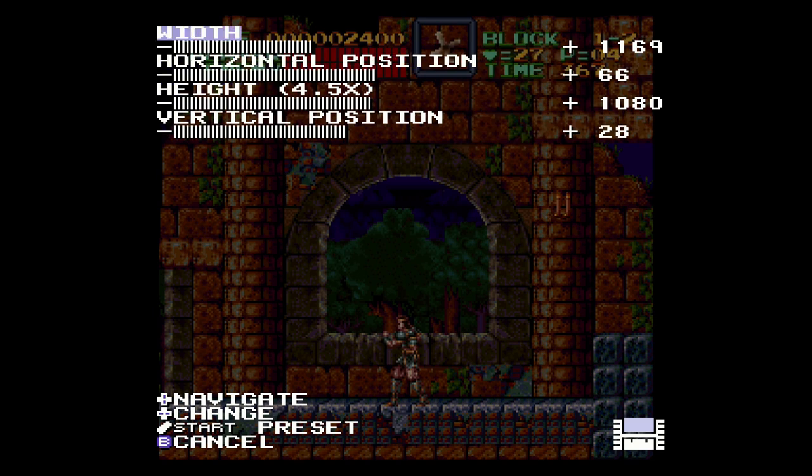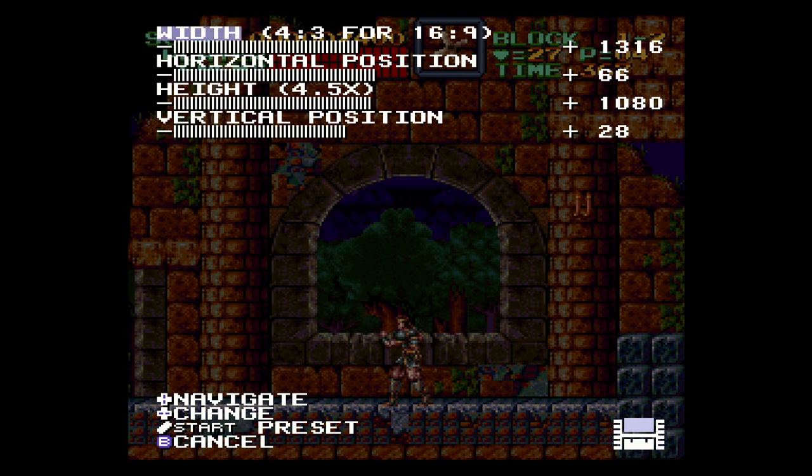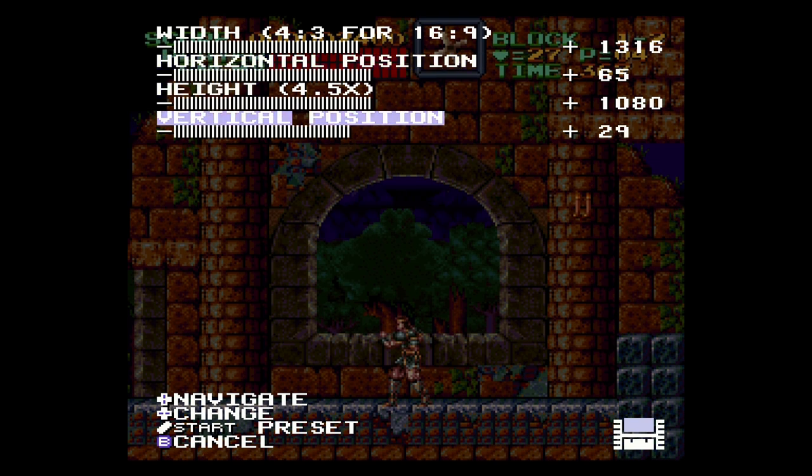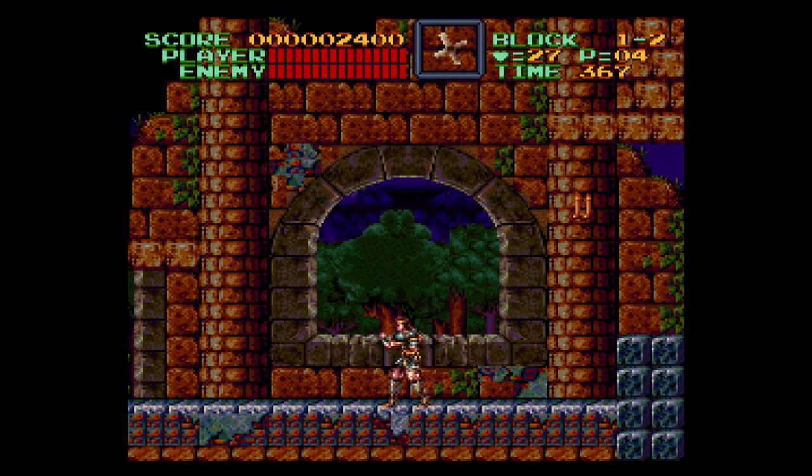4.5 for height. Then go to width and find that — there it is: 4:3, 4:16:9. So 13:16 does line up with my math. Move the vertical position back down to 65, and for 4.5 it's 65, 31 — so I actually need to adjust this to 31 to properly center it. And that should do it for that.